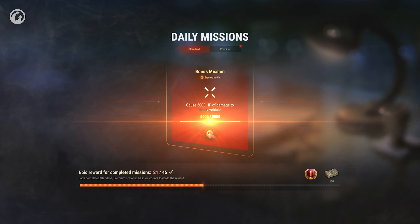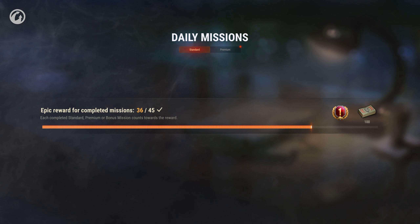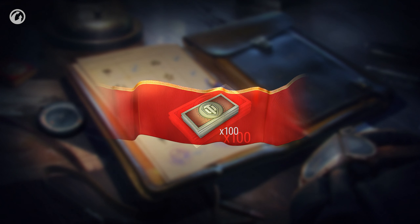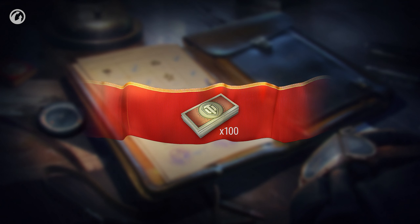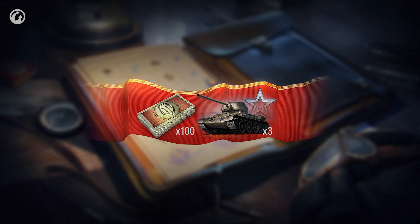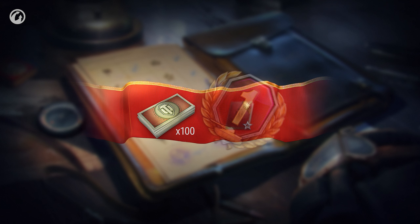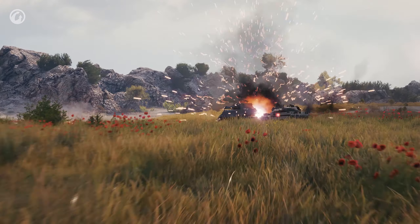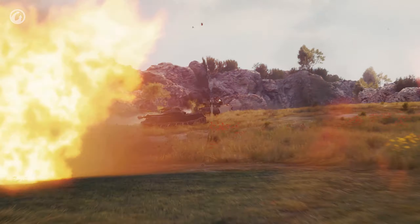While you complete daily missions, a special progress bar fills up — one mission equals one point. When the player gets 45 points, they receive 100 Bonds and one of the following rewards: Personal Reserves for Experience, a Universal Training Manual, or a Day of World of Tanks Premium Account. Take part in the test to learn more about how this all works.